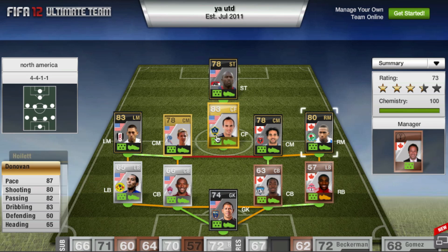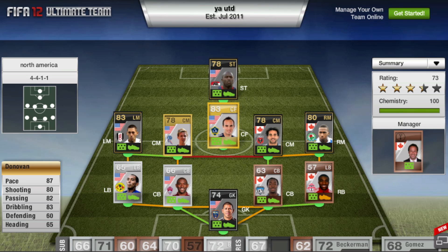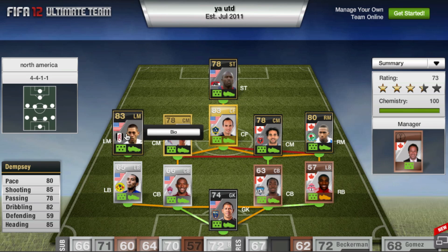Moving on to center forward, we have Donovan — this is his LA Galaxy version. I'm not sure if he would have got better chemistry with his Everton transferred version, but Donovan's going to be playing great. Only 700 coins for him: 87 pace, 80 shooting, 82 passing, 83 dribbling. I've played with him a little bit — he is a bit slow on acceleration but once he gets going he's a very quick player.